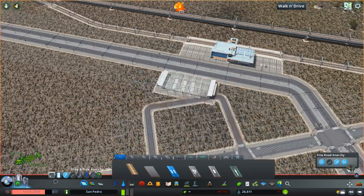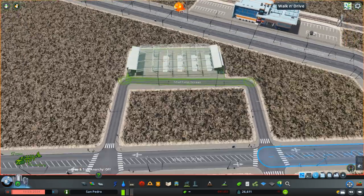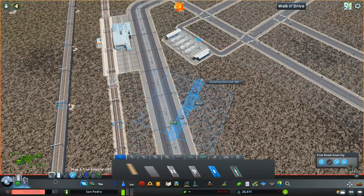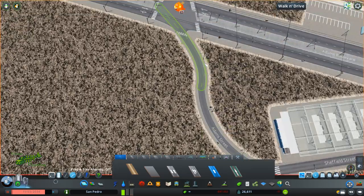I think it ends up looking pretty good. This bus stop asset I have actually had forever - I've had that for probably three or four years. I love this bus stop. I've used it when I had my crappy little laptop that could barely run the game. So it's nice to see it working well on the new computer and stuff.